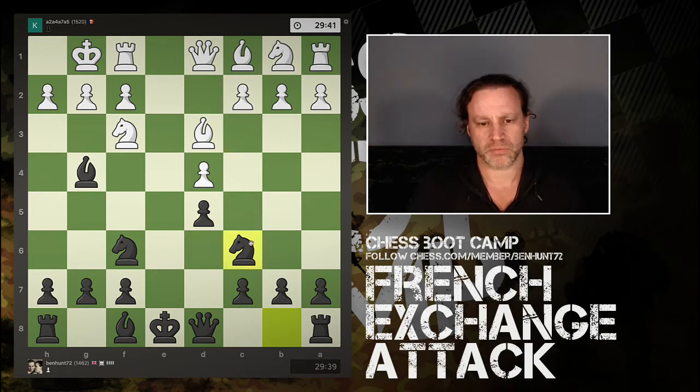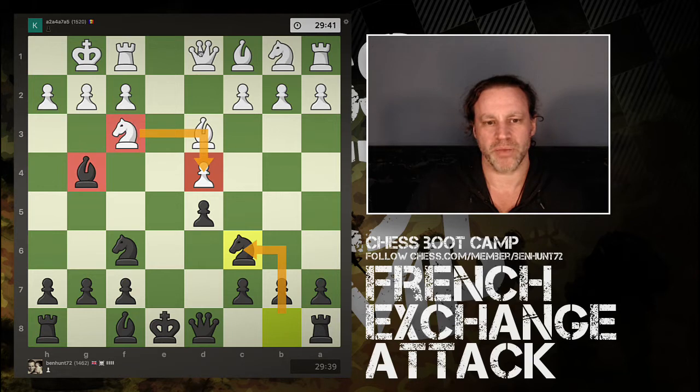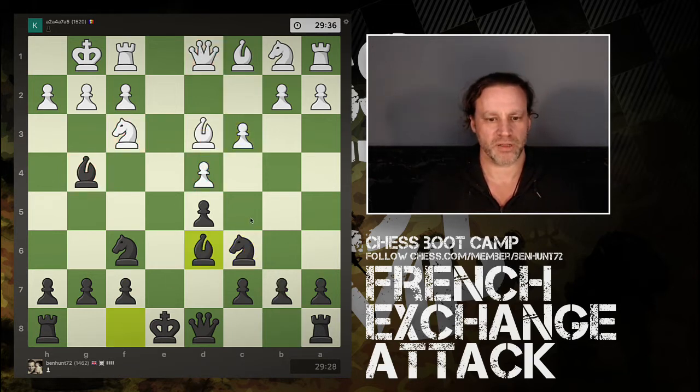I want to put this pawn there eventually, but I thought this is a tactic: I get to develop my knight and I'm attacking this pawn. And the only defender of the pawn is this knight, which is itself pinned to the queen. So the knight comes out, and then we have c3 to defend.